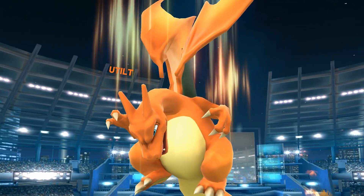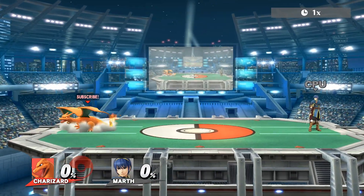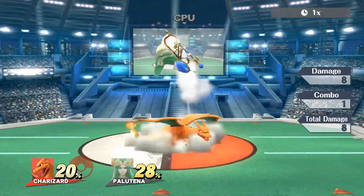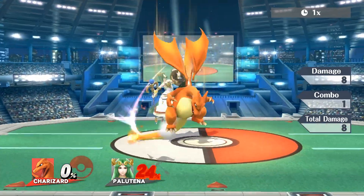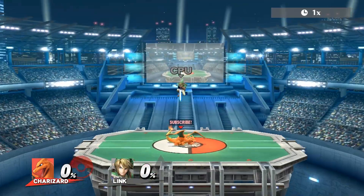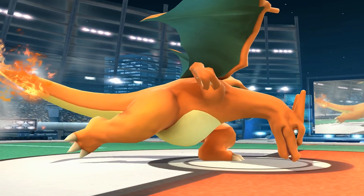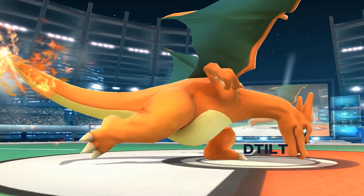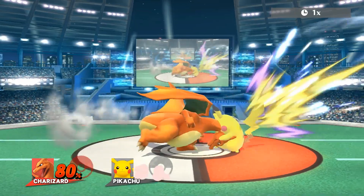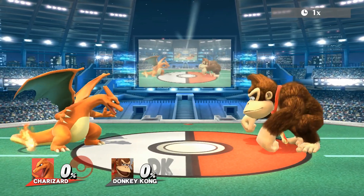Up tilt is a really solid anti-air option. It does 8% and is the only grounded move Charizard can do while sliding. Up tilt has low enough base knockback and cooldown to combo into itself or up smash at very low percents, but also high enough knockback growth to kill at high percents. Down tilt deals 10% and is his primary ground spacing option, with good range, base knockback, and safety on shield.